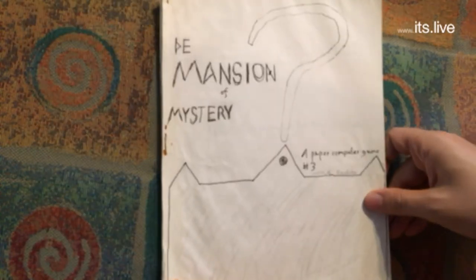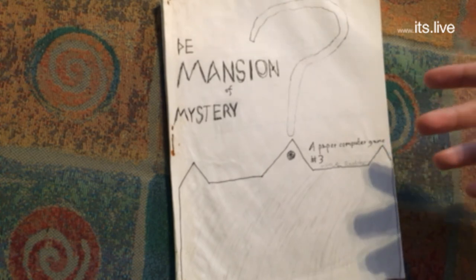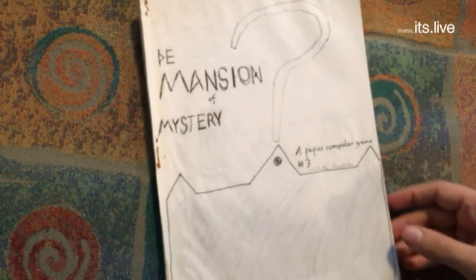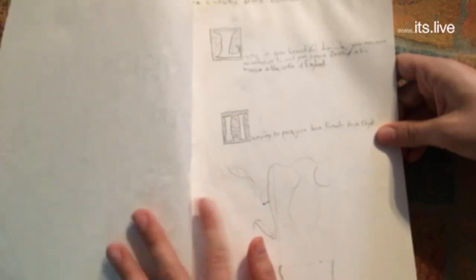This is the first mystery paper computer game — an idea that had never occurred to me before. It's loosely based on an old 90s computer game called the Hugo series; the first was called 'Hugo's House of Horrors,' but this game is specifically based on the second Hugo game, 'Hugo 2: Whodunit.' It takes a lot of ideas from that but introduces its own characters.